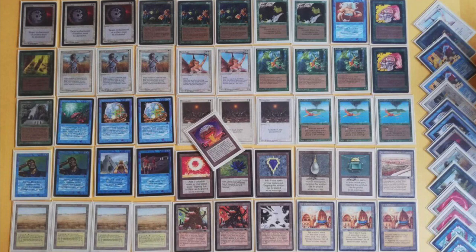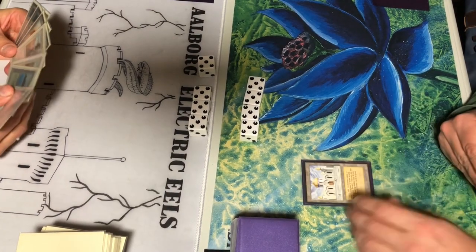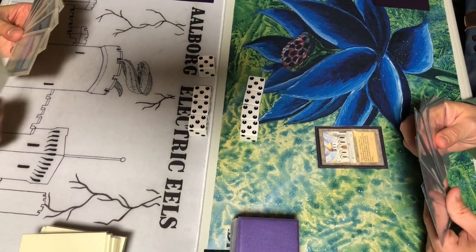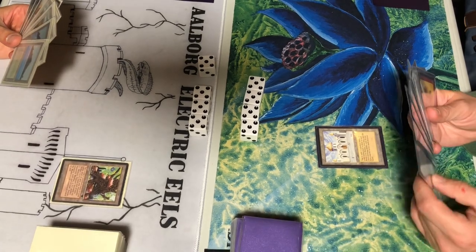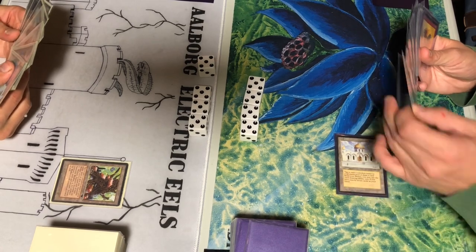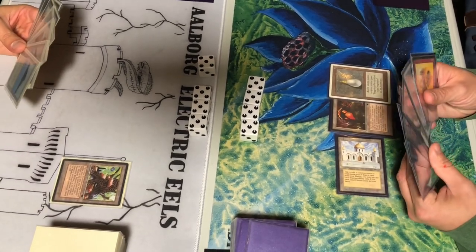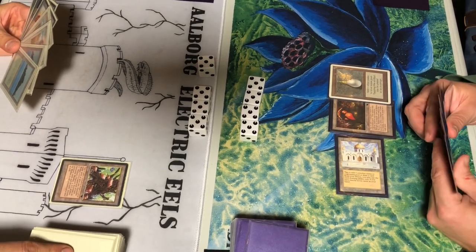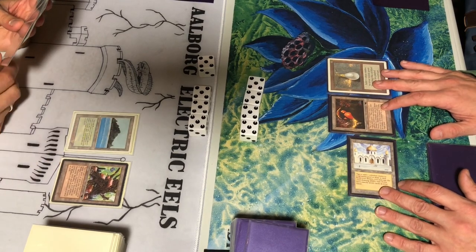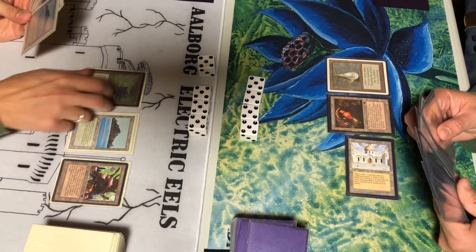Let's get ready for round number one. We have the Demon Engine on the right starting off with the Library of Alexandria — a very good start. It's obviously better when you're on the draw, but still second round, drawing with the Library, getting down a Workshop and Moxen. If I play another card I'll be out of Library range, so just waiting a bit. I can imagine that when Bantam Geddon gets within range of an Armageddon he'll cast it.